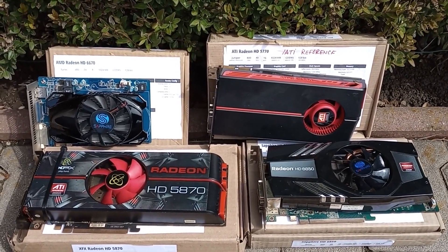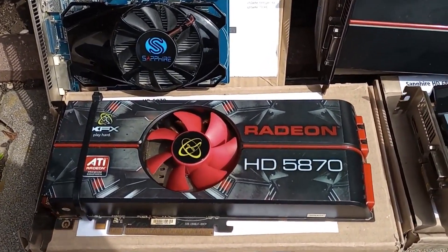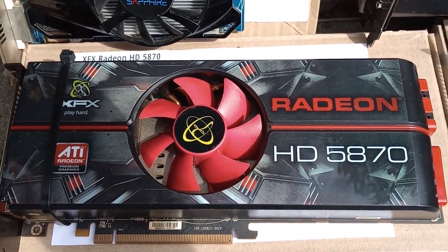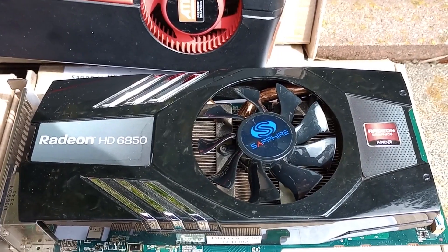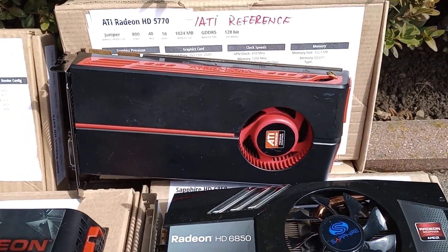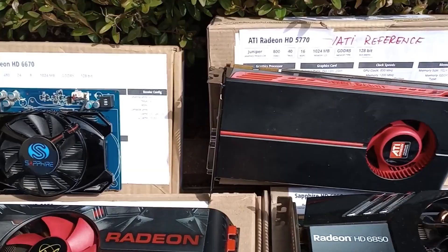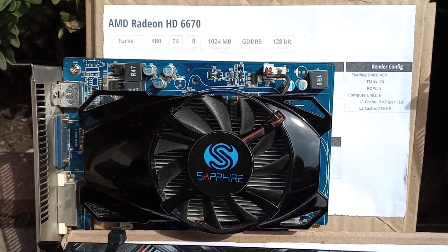Meet what I like to call the Terrascale 2 family: the HD5870 as the flagship of the HD5000 series — and yes, I am ignoring the dual GPU cards — the HD6850 and HD5770 representing two cards from the mid-range at different performance levels, and the HD6670, the budget-friendly card.